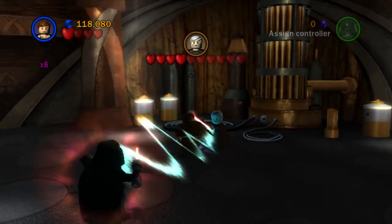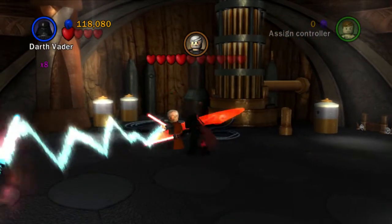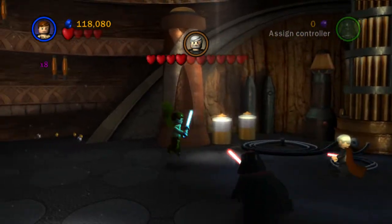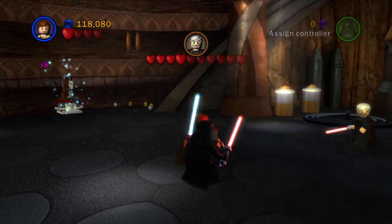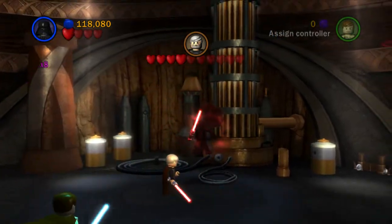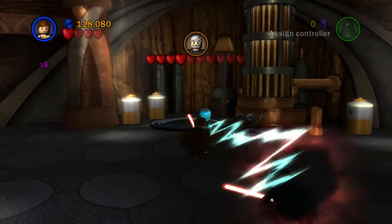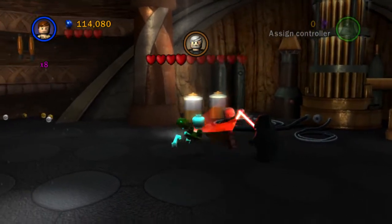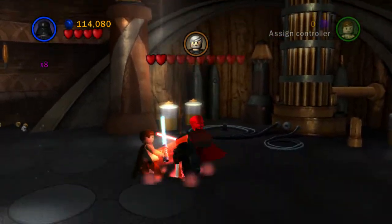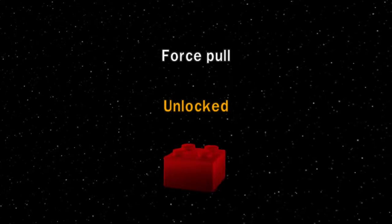Jump across and slap - okay, maybe just do a normal attack then. That didn't hurt him - what is going on? That's very strange, I don't seem to be able to hit him. The hearts are just not going down - okay, maybe we'll just have to do it this way. There we go, that will do I suppose - so we unlocked the force pool power brick.